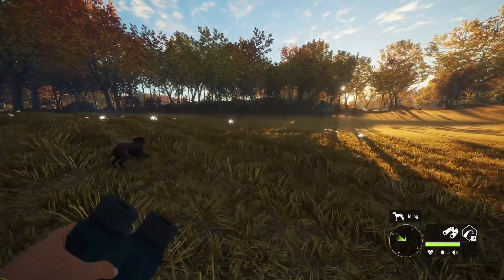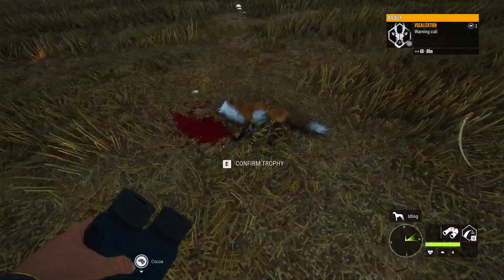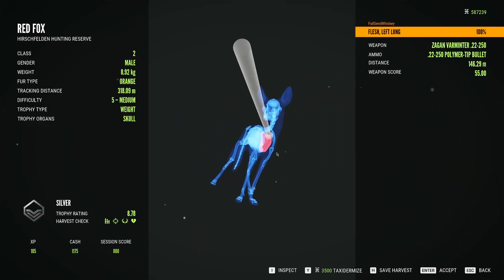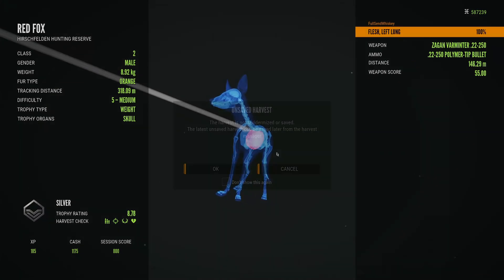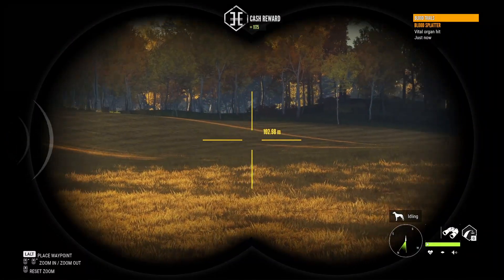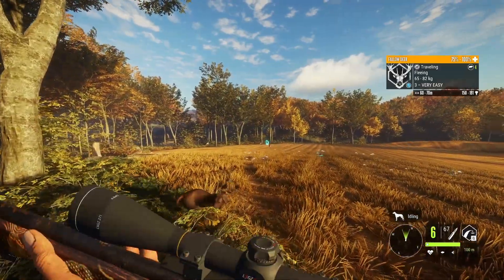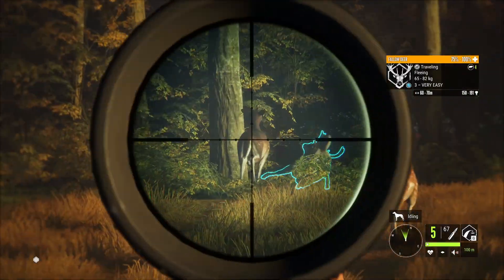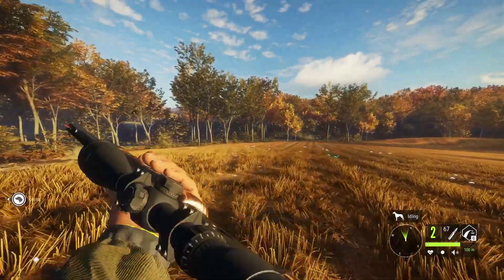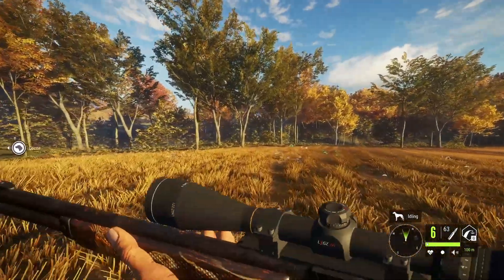Maybe one of our initial spawns will be something great. I forgot about the roe deer too — still need a diamond roe deer. Here's our fox with a single lung shot from 146 meters. Our roe deer's a little spooked at the moment. Speaking of fallow, there's one trotting away — we just came over and spooked them.